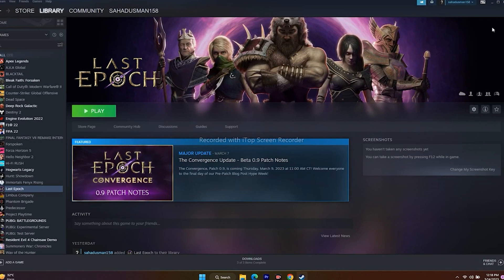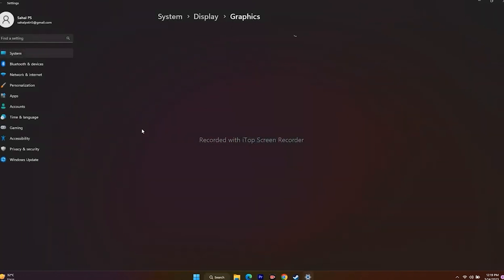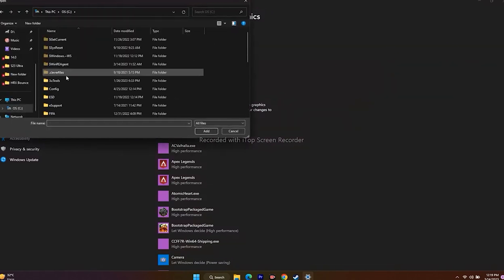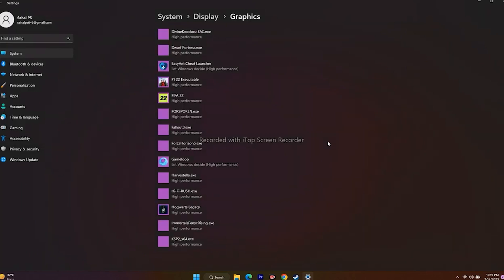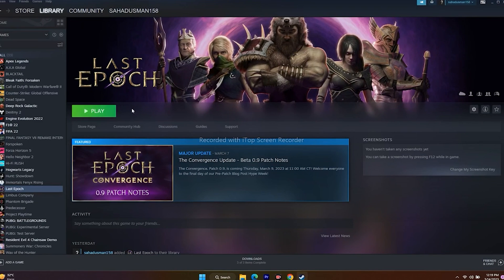Next, run the game on your dedicated graphics card. Go to Settings and search for 'Graphics settings.' Click Browse and navigate to the Last Epoch executable (C:/Program Files (x86)/Steam/steamapps/common/Last Epoch). Once added, click Options on the game entry and change the setting from 'Let Windows decide' to 'High performance.' Save the setting and try launching the game.